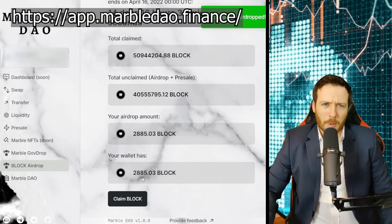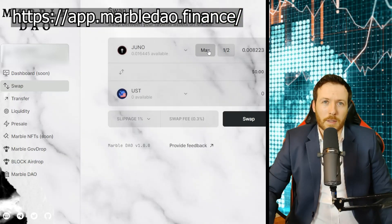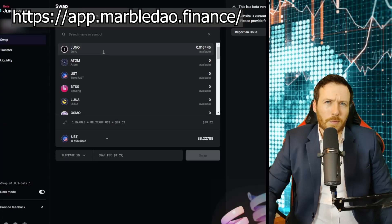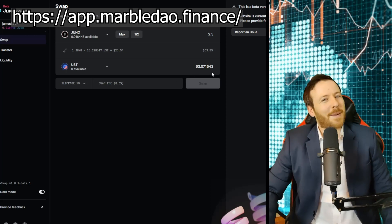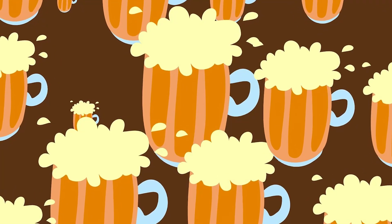Let's see how much my Block is actually worth — 2,885 Block, worth around $2,500. This software doesn't work very well even with max or half, so let's go to Junoswap and work out the current price of 2.5 Juno. My Block is worth around $63 — that's around 15 good quality British pints of beer. Not bad for free.